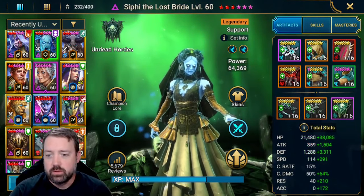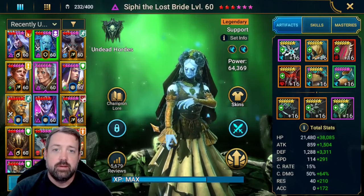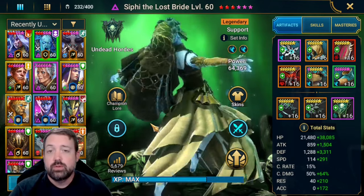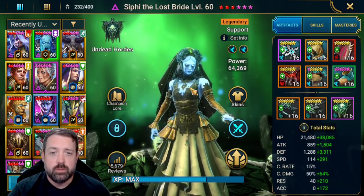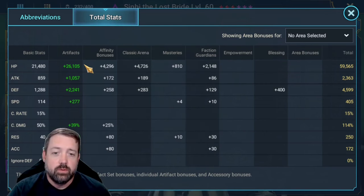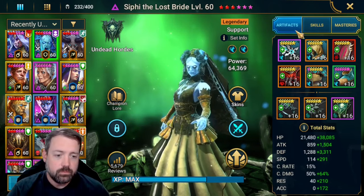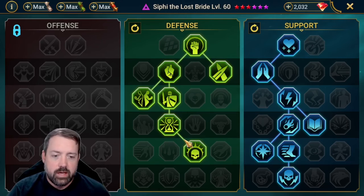Next up is Siffy — that's the one in question. The nice thing about this team is that most of these builds are just the same builds I have them for other content in the game, and they're just put together here because the builds they typically use match their need in this content. In the case of Siffy, this is my arena build. She is just built for speed — mine is 405 speed, but you do not need to get anywhere near that. She just needs to go first to sleep the boss, and then Riho will do her A2 to put up all those debuffs. She's also got Sheep on her and standard arena masteries for a speed champion.